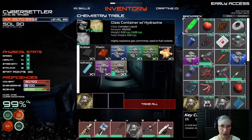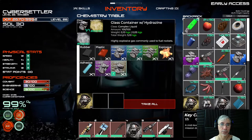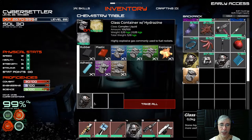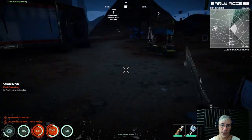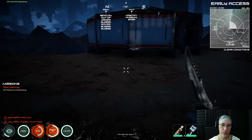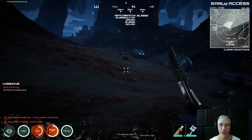So let's now craft hydrazine. I'm able to craft this now and there we go — we have one glass full of hydrazine. Now we can go to the rover and fuel the rover.